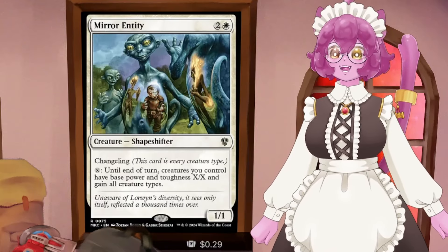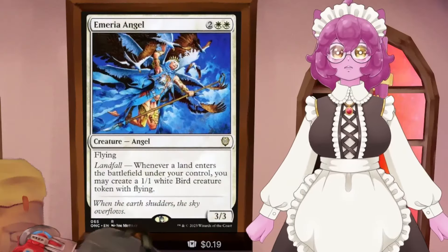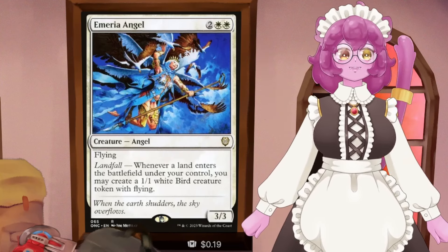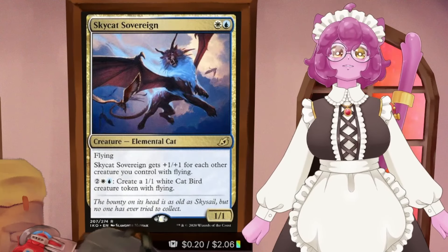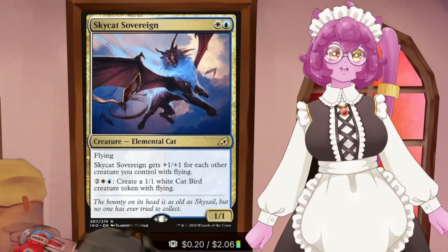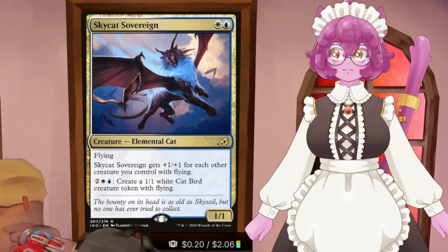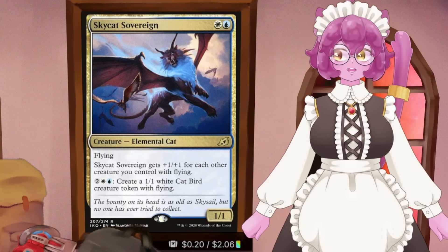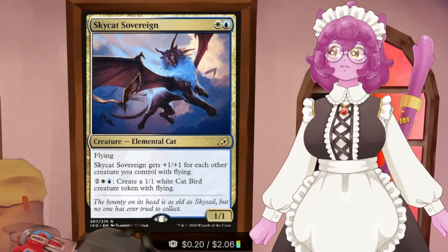We also have access to bird tokens. We have two bird token generators - Myria Angel makes a 1/1 bird token every time we play a land, so even fetching lands gets us tokens. And Sky Cat Sovereign lets us pay four mana to make 1/1 white cat bird tokens, and it gains +1/+1 for every other creature we control with flying.